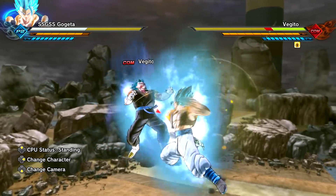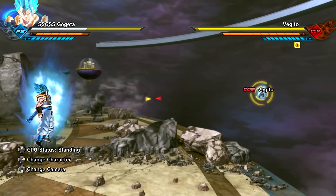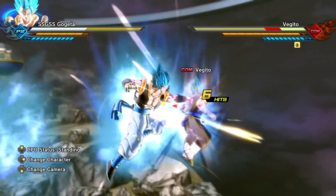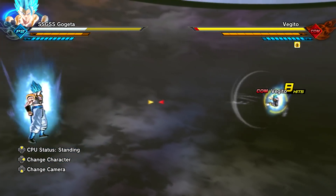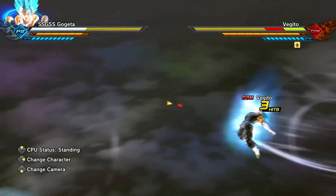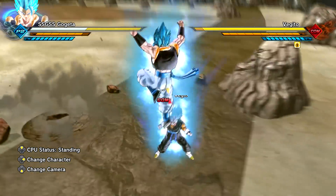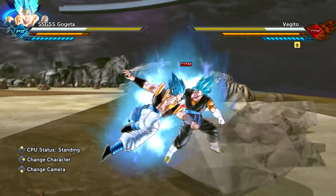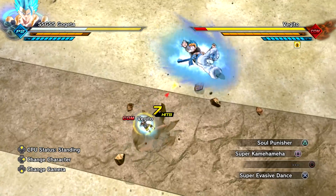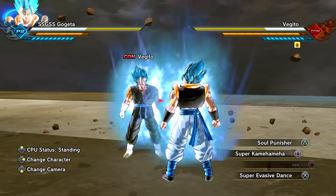Okay let's go to the triangle combo. Oh Super Saiyan 4 punches into the Bojack Knee I believe. Pretty nice. Okay let's go triangle square. Alright another Super Mad Dance combo string. Hey, maybe you can link that combo string into the Super Evasive Dance - let's try it!